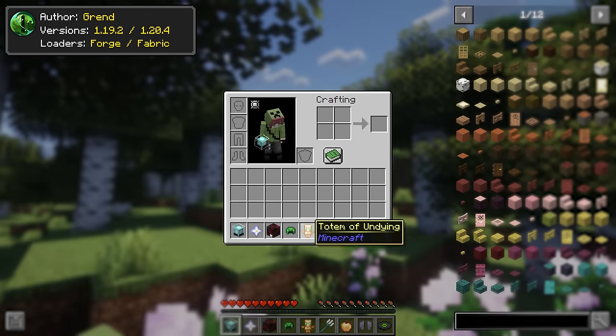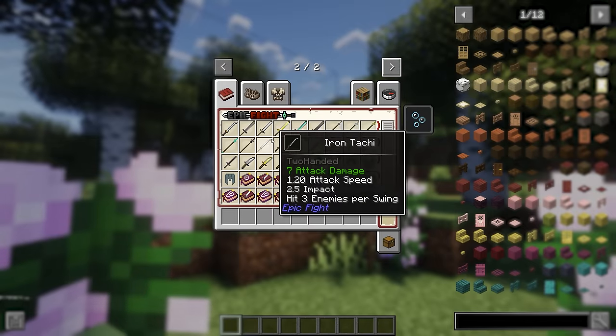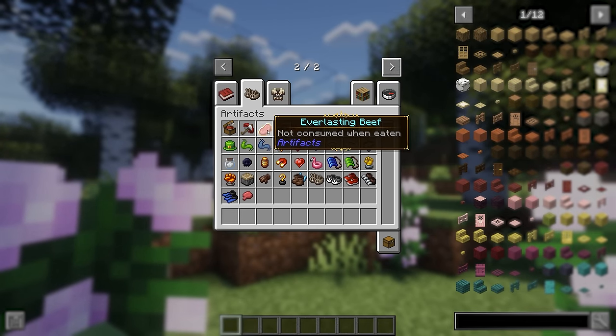Legendary Tooltips will add a special frame around items, this way you can discern between the garbage and the valuable items. The mod is also supportive of items from other mods, so it will be a useful addition to our modpack.